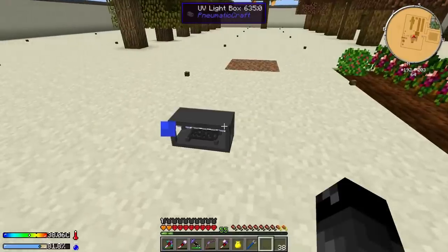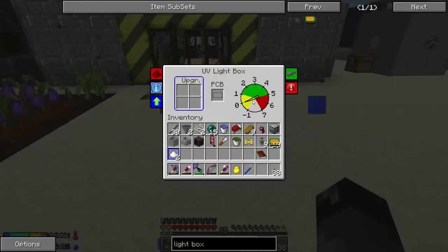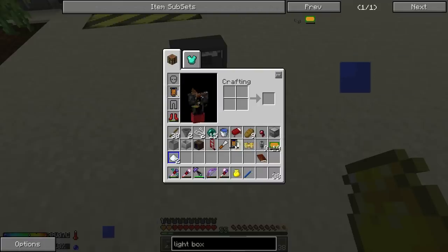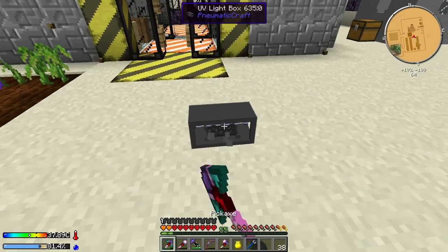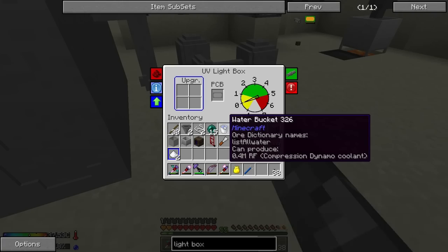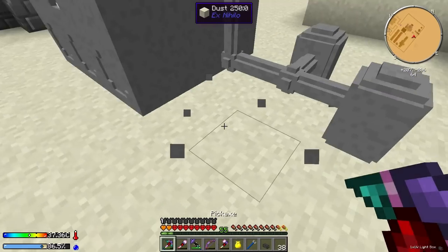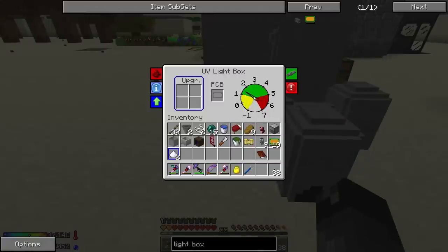So the light box requires pressure. Let's grab one of my camel packs to stop sweating. We'll stick it over here by our pressure stuff. I've placed it incorrectly - there we go, now it connects. Now we have pressure going to it.